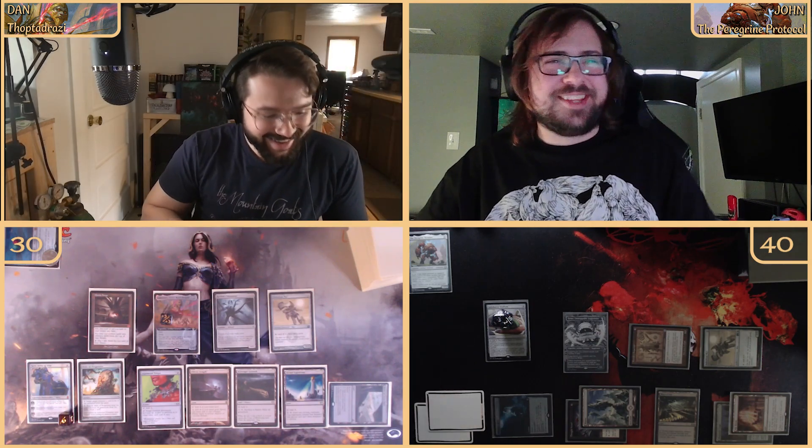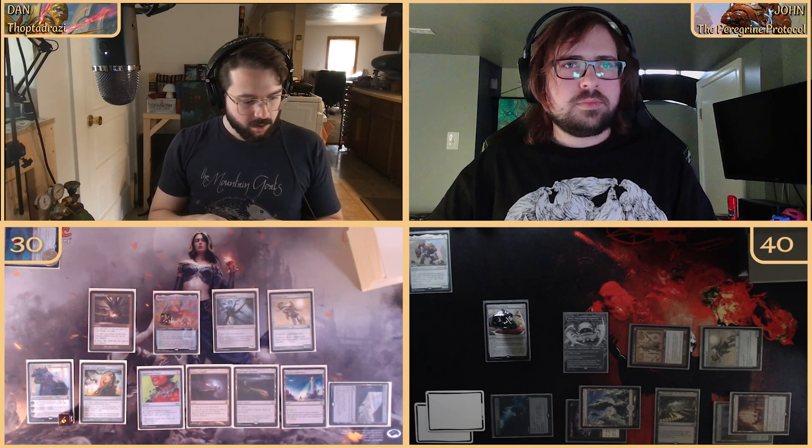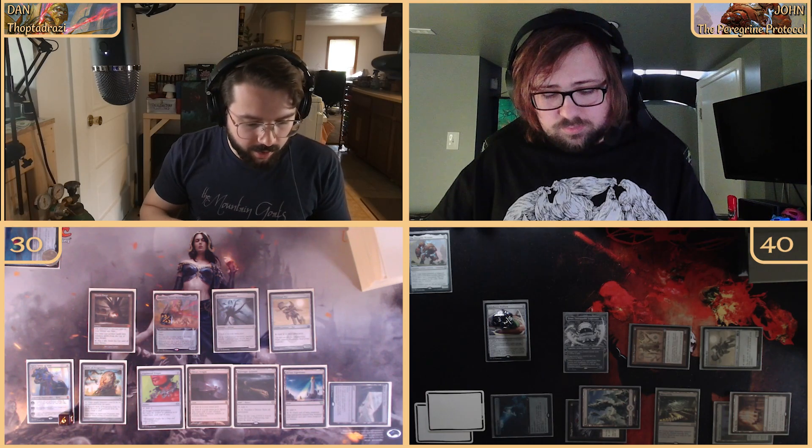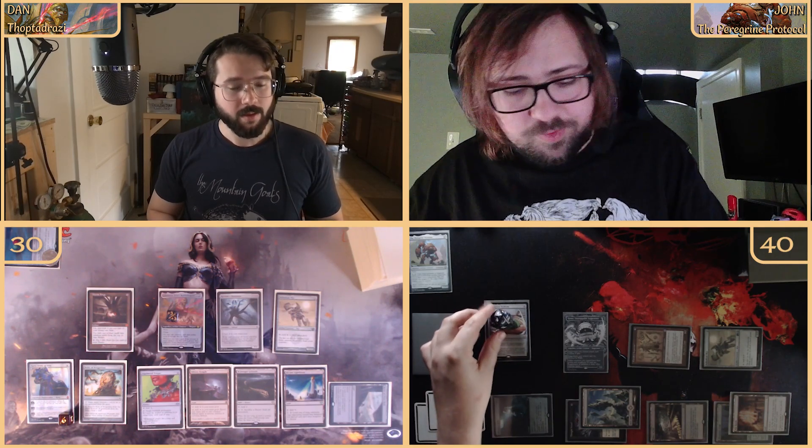We look at the top again with the Mystic Forge and keep it. Then we go to combat, come in through the air with the Liberator — opponent uses Maze of Ith — and we pass. End of turn they put another point counter on the stadium.